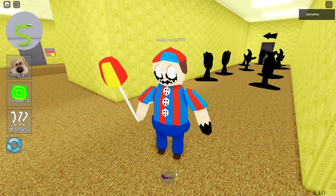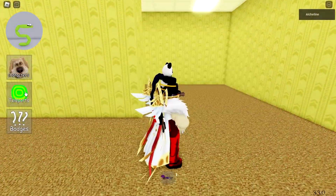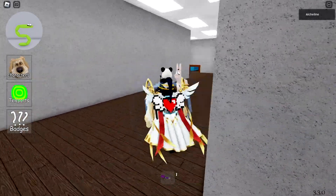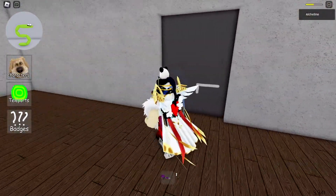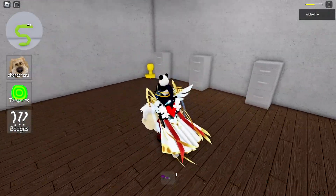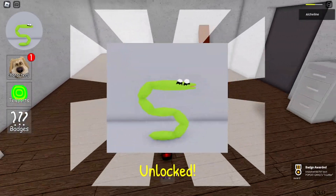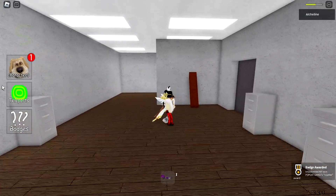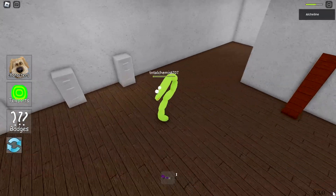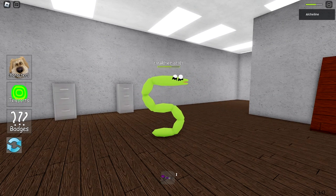Moving on, we're back in the Level 2 backrooms area again because there's another morph here. We go to the first room in this hallway, and there it is — a new trophy beside the drawer. It looks like a snake, but it's actually the S Letter morph. It's a clever design because I wouldn't have thought it was an S letter since it literally looks like a snake. That's how you get the S Letter morph.